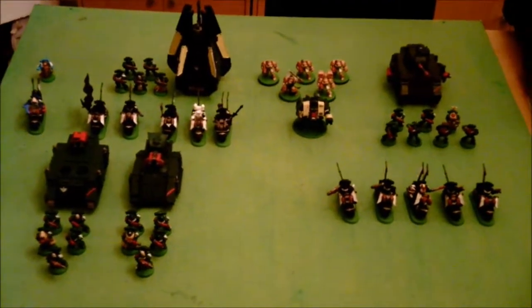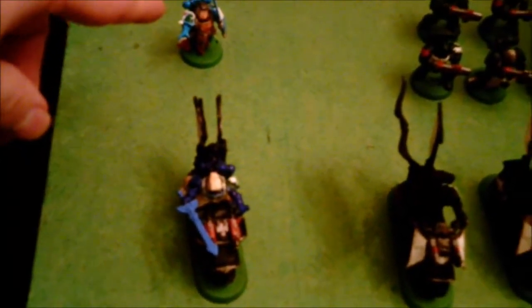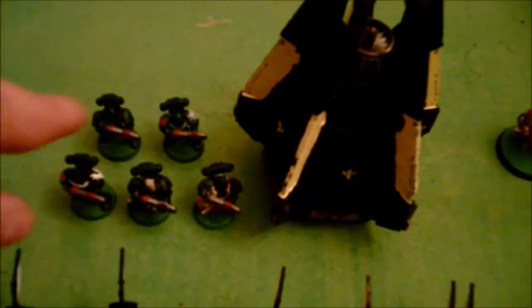Okay, there's the force. Starting with HQ: I've got 2 librarians, both level 2 — one on foot and one on a bike. I've got 2 command squads: a Ravenwing command squad with a banner and apothecary, and another command squad in a drop pod with 5 plasma guns.